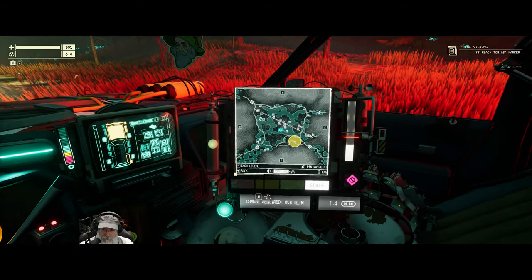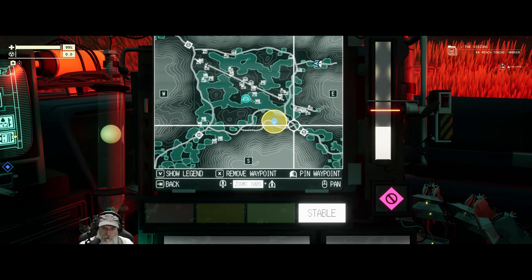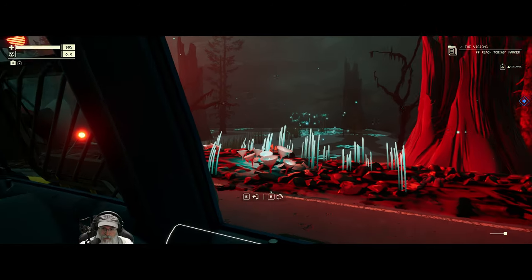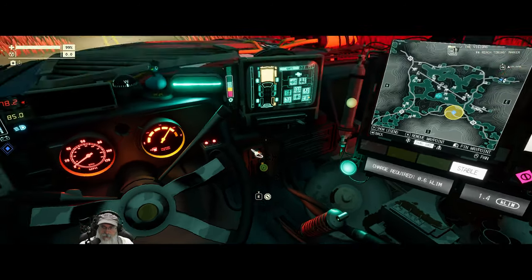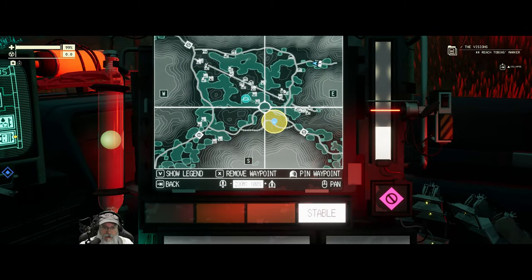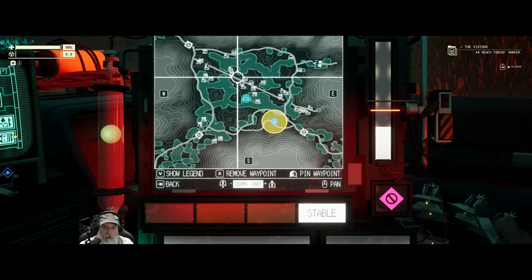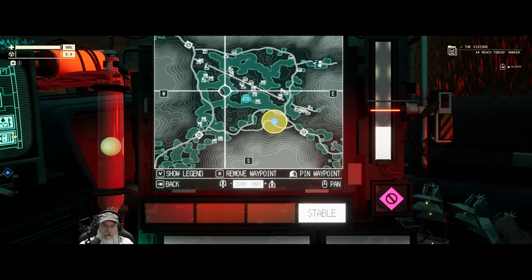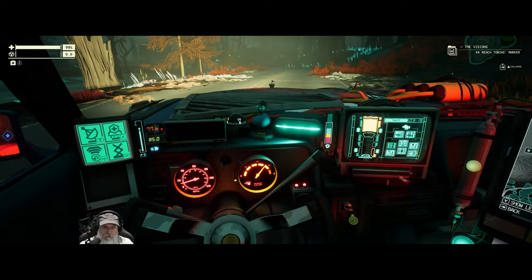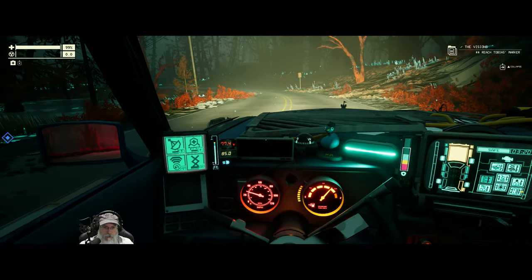We're going to want to go down the road and turn left and go down to here, then see how things go. We just got to keep an eye on our gas. Is there a filling station here? Yes, there is — that's good. There's a filling station way over there. We've also got that side fuel distillery, so that should help us a bit.